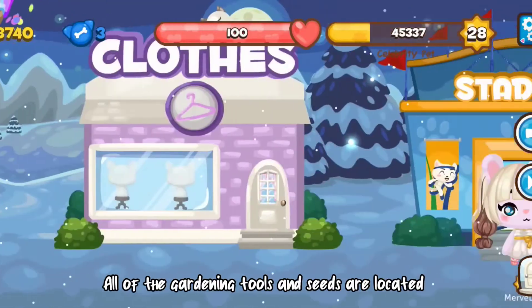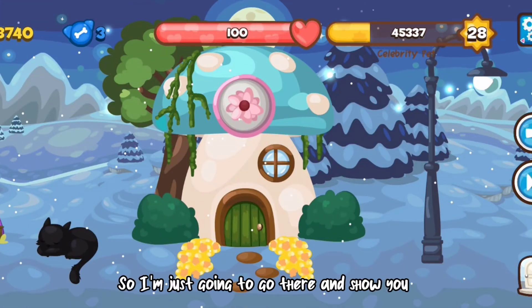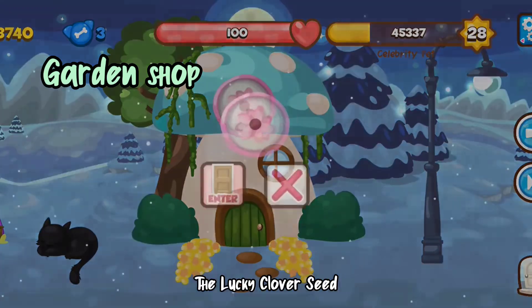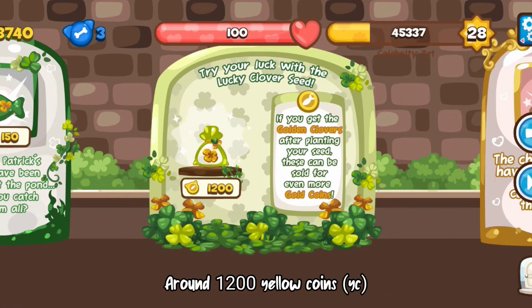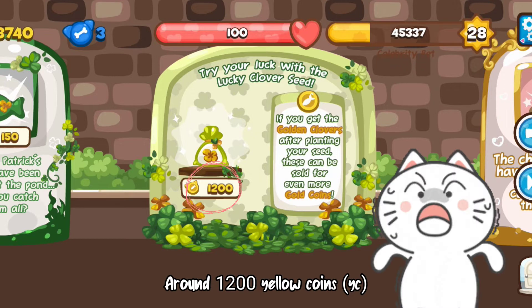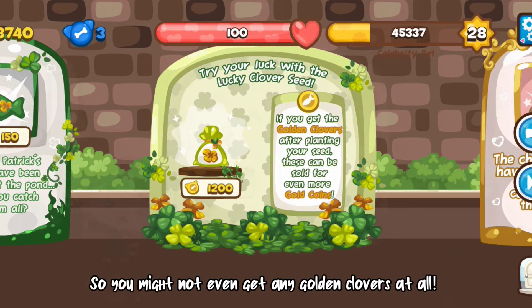As we all know already, all of the gardening tools and seeds are located in the garden shop. I'm just going to go there and show you the lucky clover seed. They are quite expensive as I said earlier — around 1200 yellow coins.